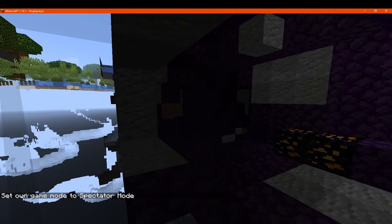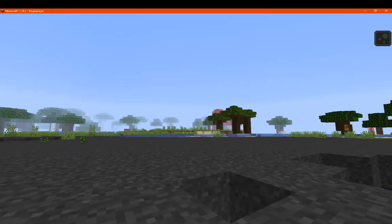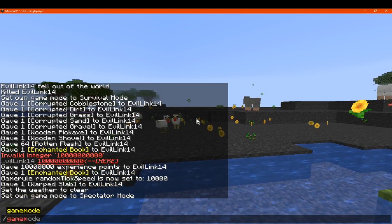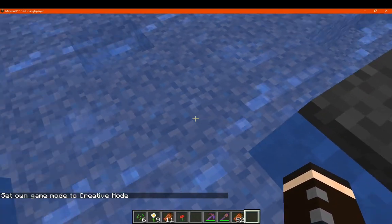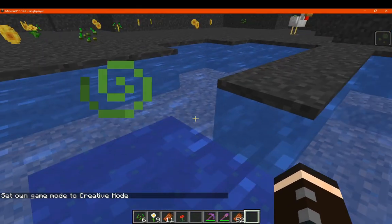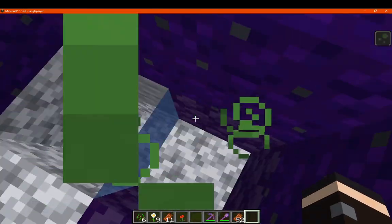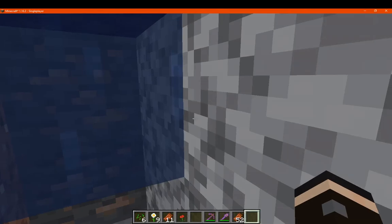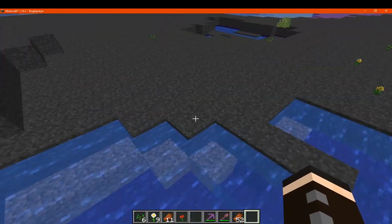It does go into cave systems a bit. It ignores endersite and diorite and everything else that can't be converted yet — that makes sense. Water doesn't seem to affect these blocks at all, so you can build with water and it'd be perfectly fine. The stone converts to cobble, which makes sense. So it does eventually spread when there are block updates at least — it doesn't completely ignore it.